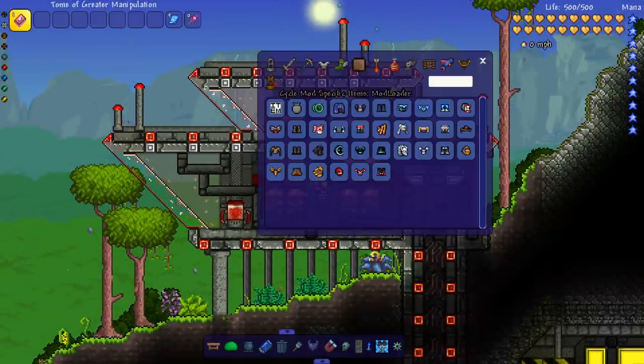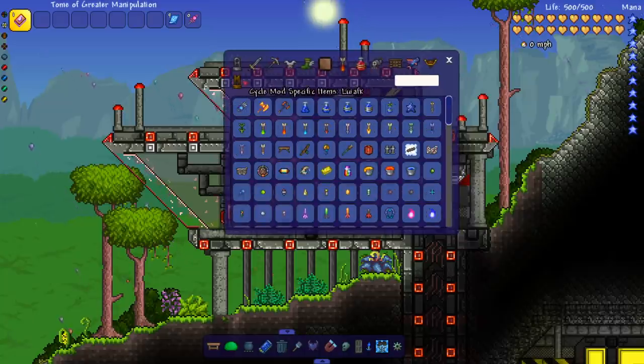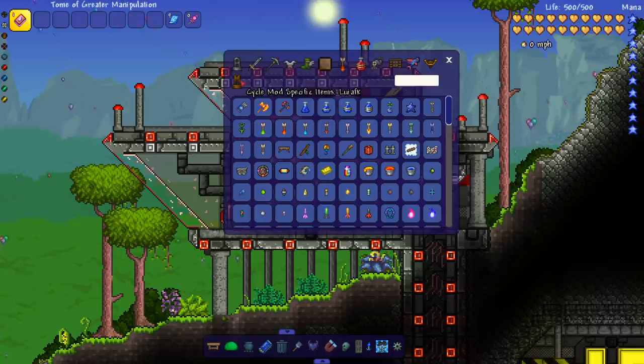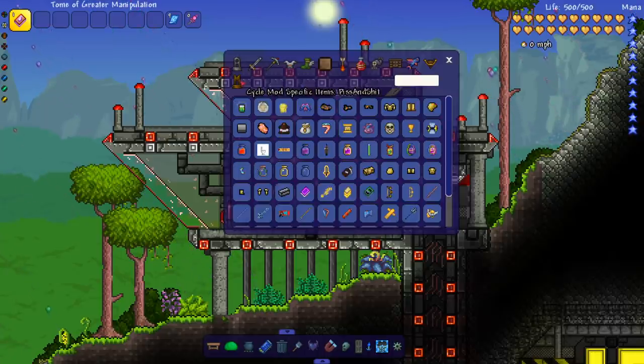If we cycle through the mods here, it tells us the name of the mods — Louis AFK, Juice Mod. We cycle to the Super High Quality Content Mod, and it is called the Piss and Shit Mod. So we're gonna check it out today. This is a quote-unquote high quality meme mod.